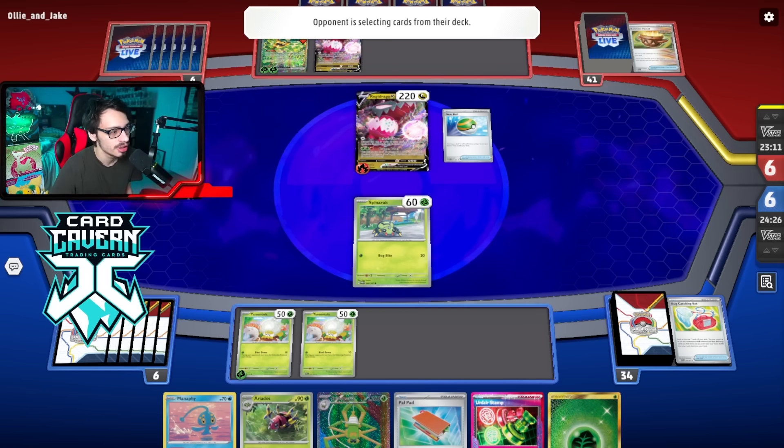I hit Counter Catcher too — but I can't kill the Ogerpon. Let me check: one retreat so 120 + 30 = 150, plus 30 more = 180. I'm one off. So instead of killing the Ogerpon, I KO this Regidrago. That forces them to find the double Energy Switch and then they're attacking with a heavily damaged Drago — or one that'll also get killed.